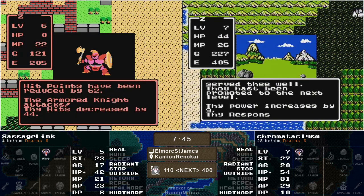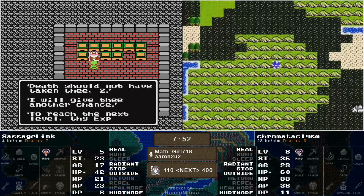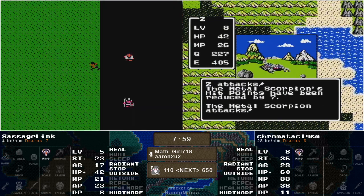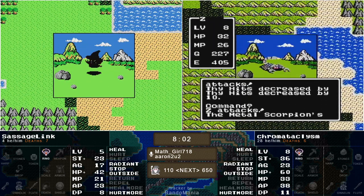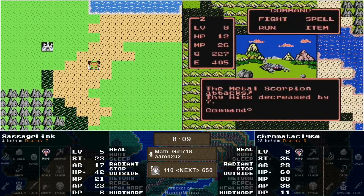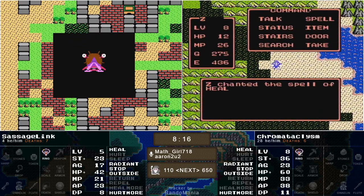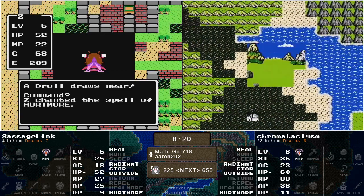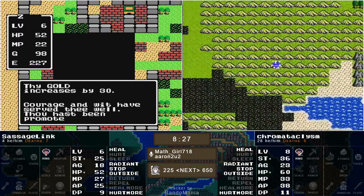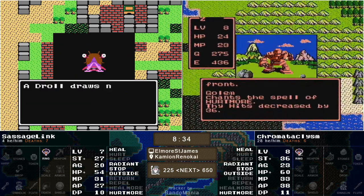Sausage didn't see it — ouch. Level eight for Chroma — he's made a ton of progress. There is an experience gap, but if you look at that number difference, that's barely more than one Armor Knight — that's how much that thing is worth. It looks like it's just a siren call to Sausage; he keeps wanting to go back there and fighting it and just dying on the beaches. The AK47 is just not a good idea with the Sleep. He takes down the Droll and gets level seven — not too far behind.